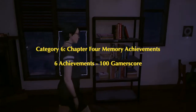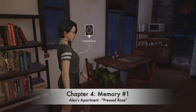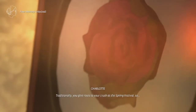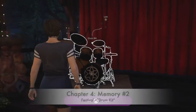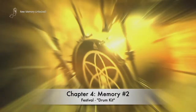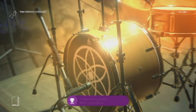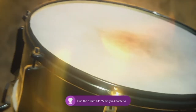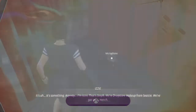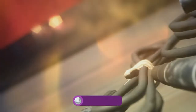Category six is chapter four memory achievements — six achievements for 100 gamerscore. Number one, Pressed Rose: at the beginning of the chapter in your apartment, look on the wall for a rose pressed in a picture frame. Numbers two and three are both at the festival: scan the drum set on stage for the drum kit memory, then find the microphone behind the stage.